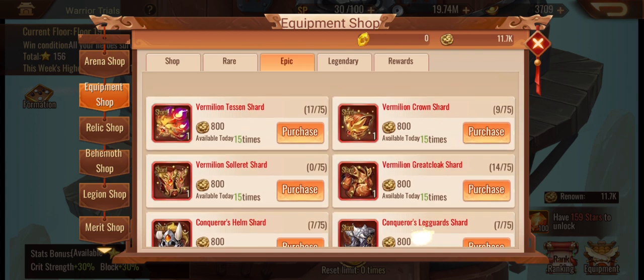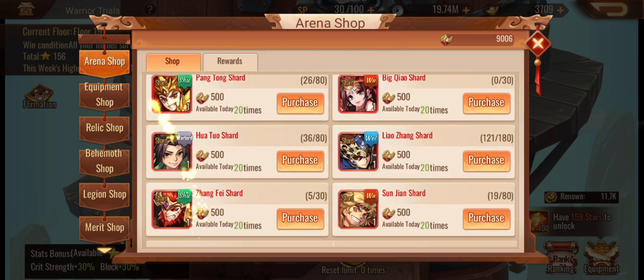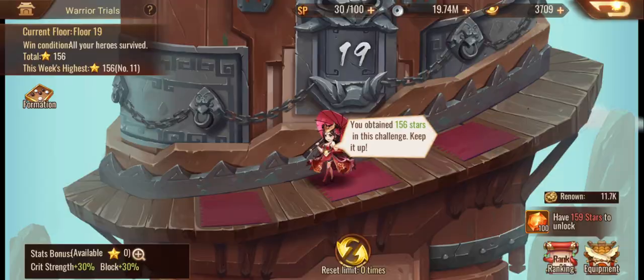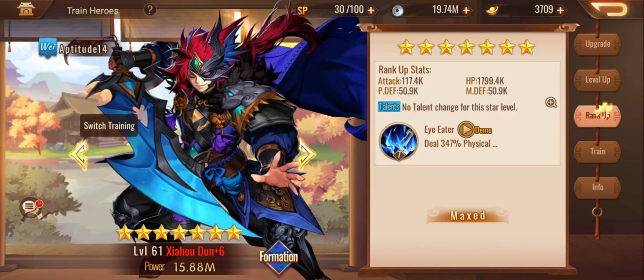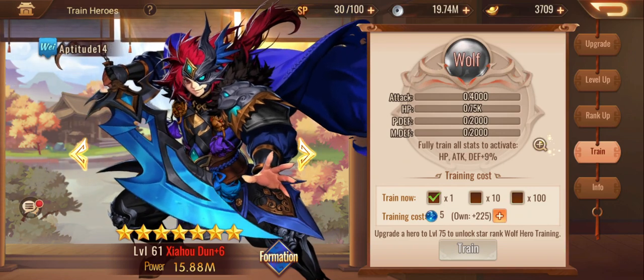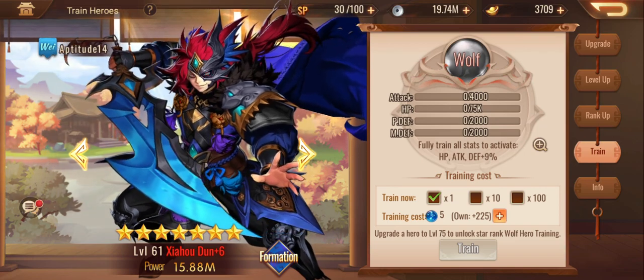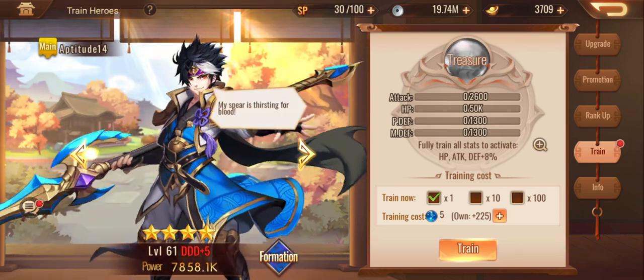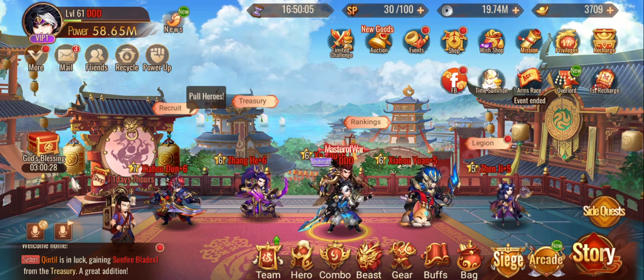Behemoth is good, relic store is kind of meh. Have you unlocked epics? Yes — have you been buying your epics each day? That's something to think about a little bit. Maybe start to invest one piece at a time because you're going to be limited on the currency you get. Training pills aren't a terrible investment either. Keep pushing your talents — you've got 225, you have been spending those, which is fantastic.